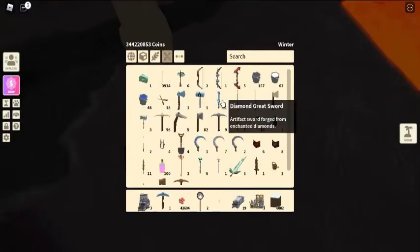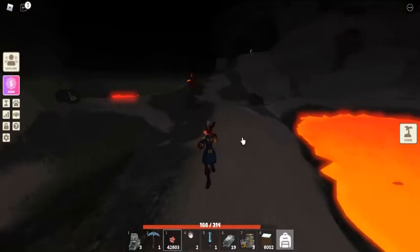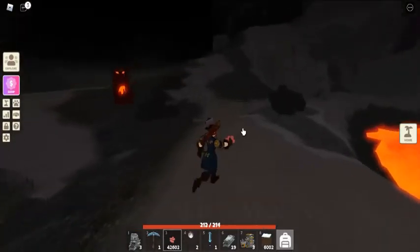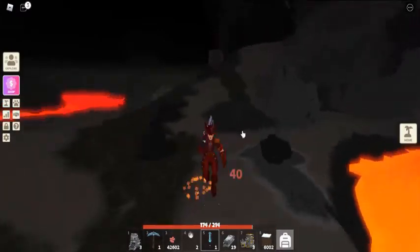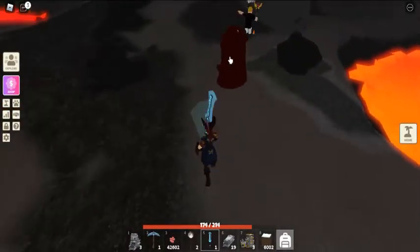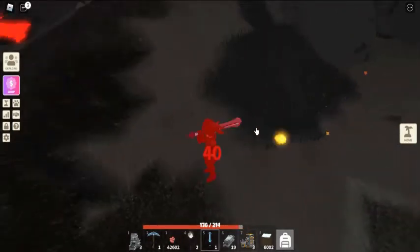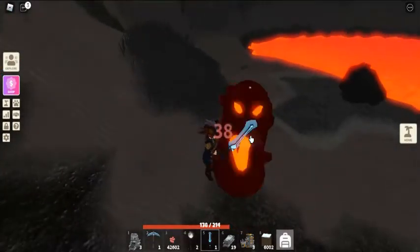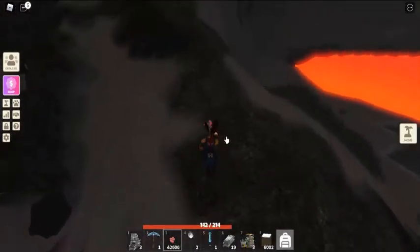Underworld resources: the following ore rocks spawn around the Underworld — Opal and Obsidian. Lava pools can be found throughout the Underworld. Players can fish for Infernal Fish in these pools and use an empty bucket to collect lava from them.